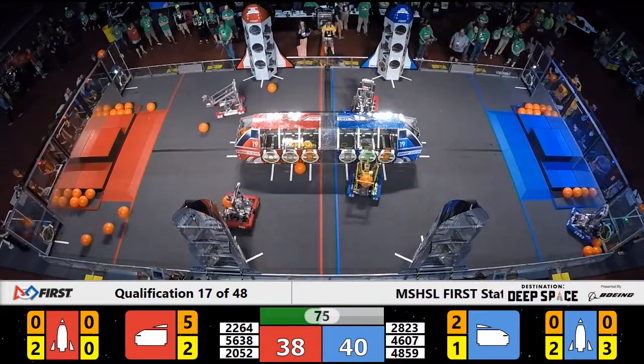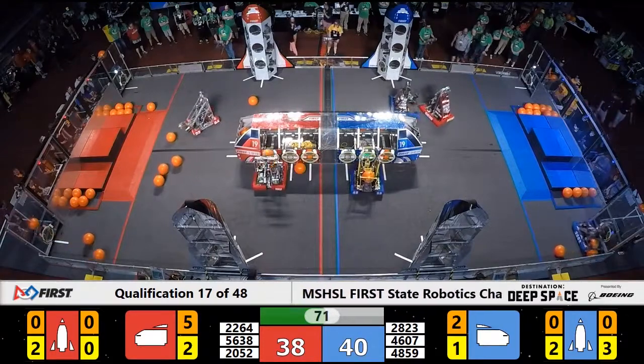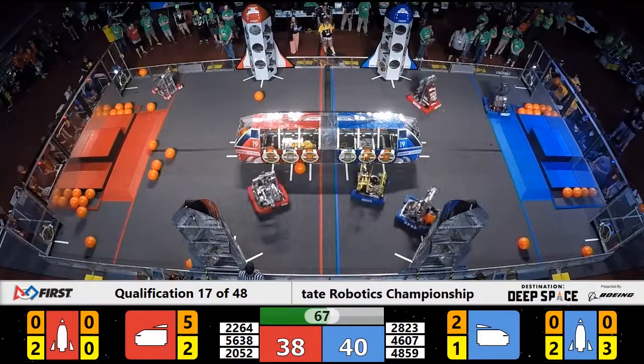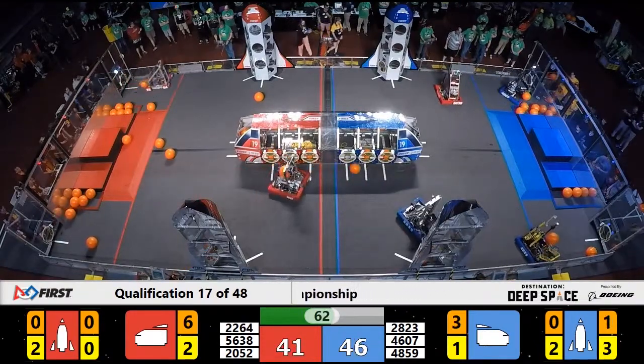That's YZETA Robotics. CIS scores cargo to the cargo ship — that's for the Blue Alliance. Red Alliance robot trying to answer back. They throw up that cargo and it sticks. That was done by Team 2052, Nightcrawler.